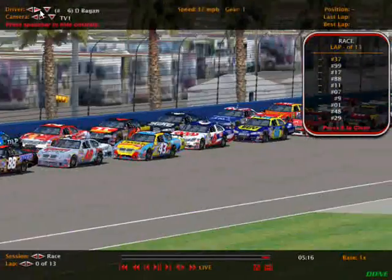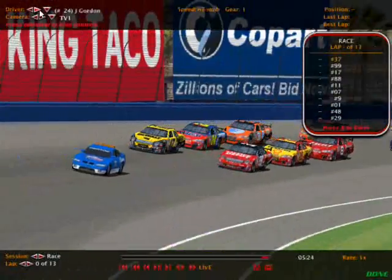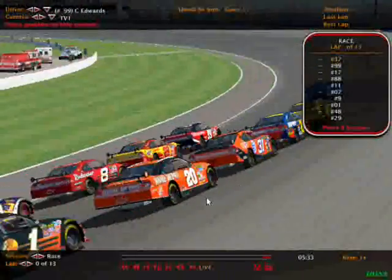There's the back of the pack. We'll make our way through the pack here. And now we're up at the front. As we get set for 15 laps at Auto Club — should be a wild one.